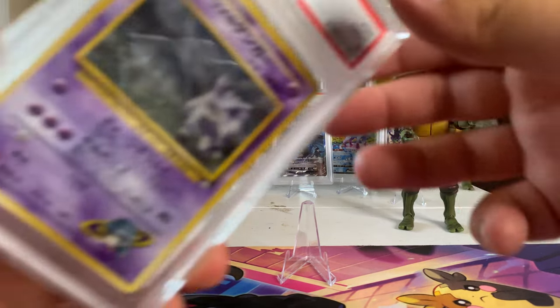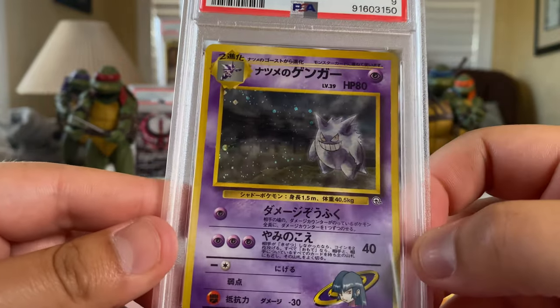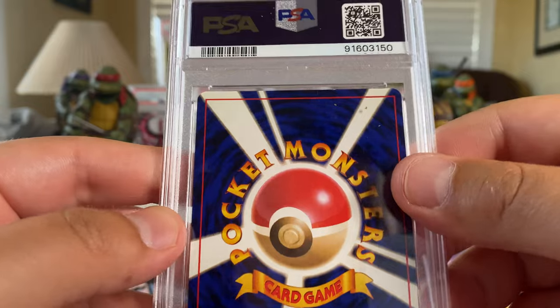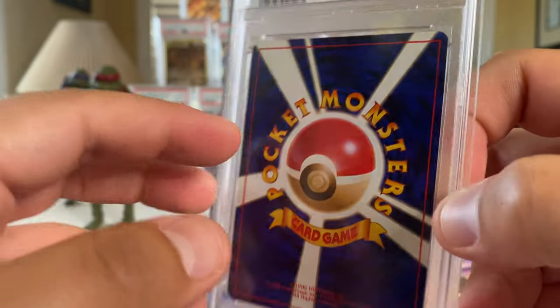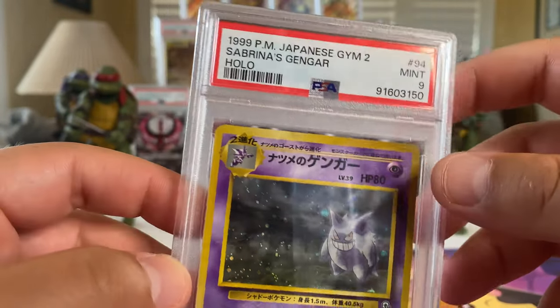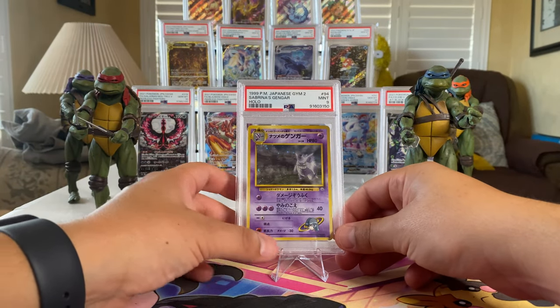All right, back to the Banned Gengar — I wanted this one in a 10 but it got a 9. Still beautiful. Probably the reason is a little whitening drop there that knocked it from a Gem Mint 10 to a 9. My favorite character, this dude right here — just standing center line holding down the fort.